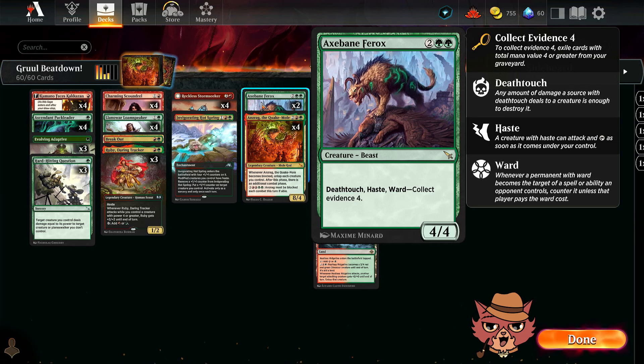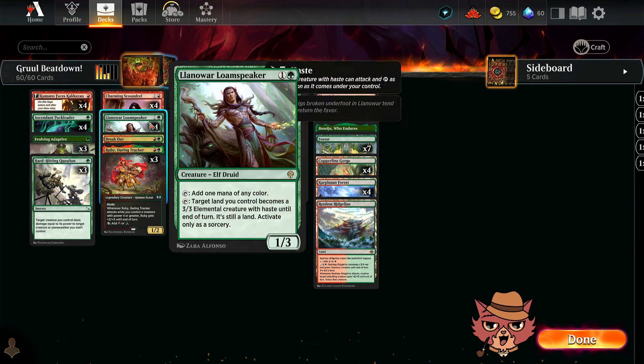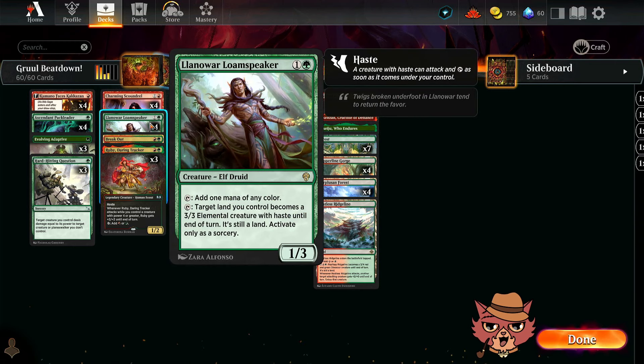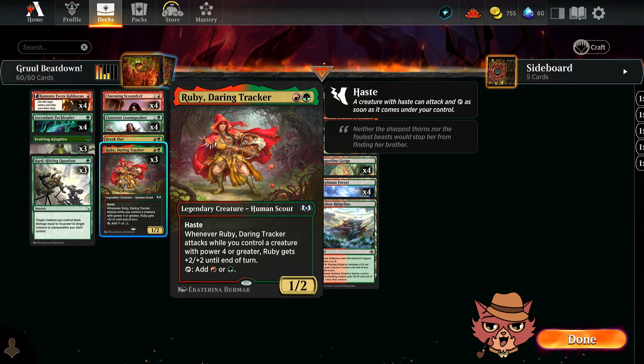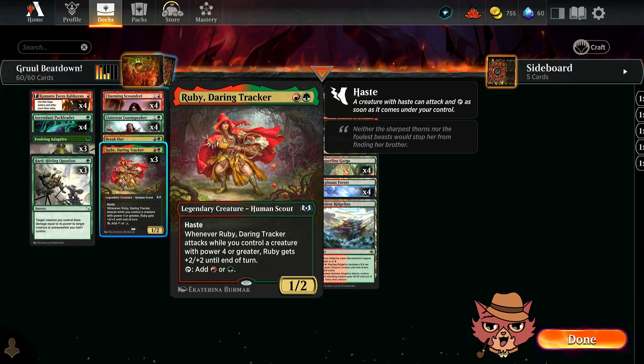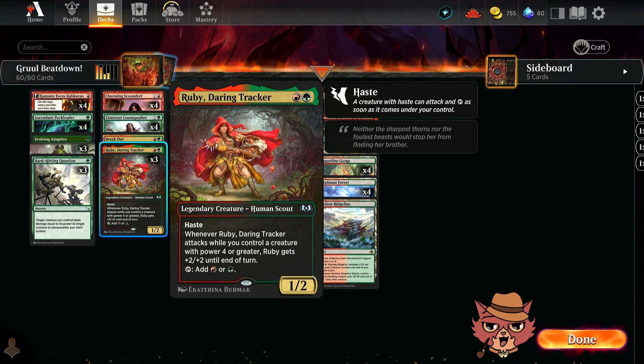We're going to do our dandiest to get these four drops out on turn three. We have a whole bunch of ramp in our two mana spot, like Charming Scoundrel to drop some treasures. Loam Speaker here, of course, is a terrific ramp piece. And then we also have Ruby Daring Tracker in here too — one that we don't get to see too often. I guess, realistically, we don't get to see Gruul too often either.